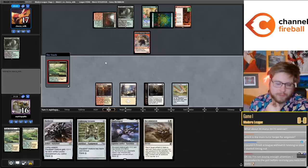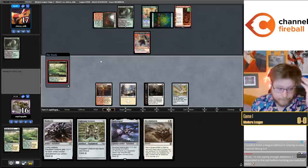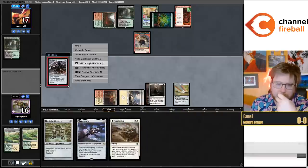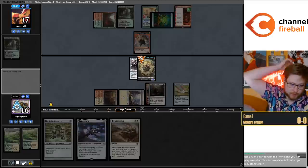The main tutor target for Engineer - you could say Phyrexian Dragon Engine is the main tutor target, but the reality is it's a very flexible card with a lot of different good choices. Let me play the Nettle Cyst, and if I can find a land I can go Recommission Esper Sentinel, equip Nettle Cyst to Esper Sentinel too, if they kill the Germ token.